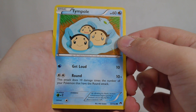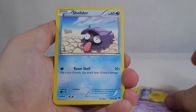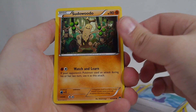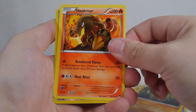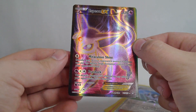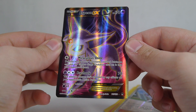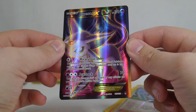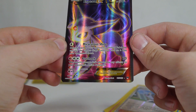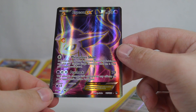Enough about my decks — on to the first BREAKpoint pack: Tempel, Spritzee, Drowzee, Shellder, Trubbish, Potion, Sudowoodo, Heatmor, a Reverse Psychic's Third Eye, and a Full Art Espeon EX! That is a beaut — absolutely gorgeous. Espeon is a pretty fun card to play as a one-of in certain decks.